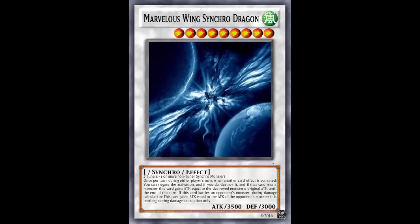There's a little typo — it's a synchro effect monster but it has no listed type. It's probably supposed to be Dragon. Marvelous Wing Synchro Dragon is Level 9, Dragon Synchro Effect Monster, 3500 ATK and 3000 DEF, made with two tuners and one or more non-tuner synchro monsters. You're probably supposed to use Clear Wing Synchro Dragon and two Red-Eyes Dice. It's not terrible to bring out, a little inconsistent, but doable if you get your tuners set up first.